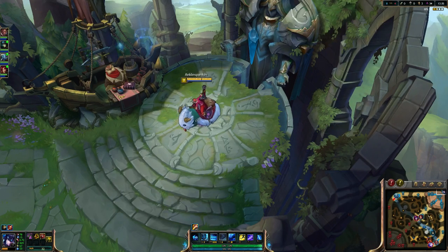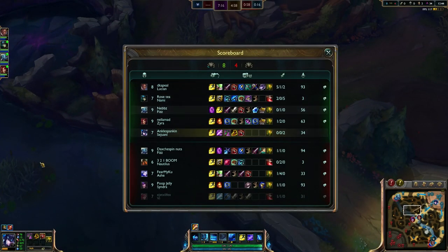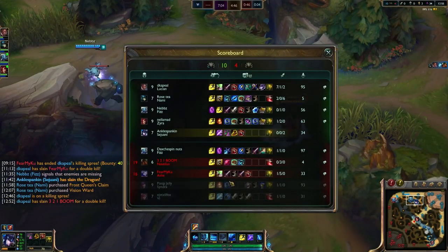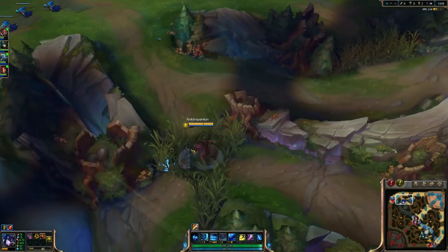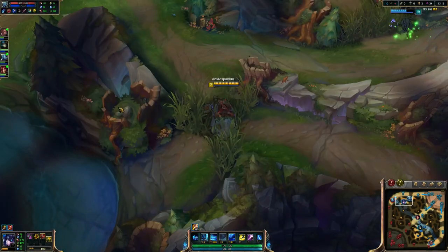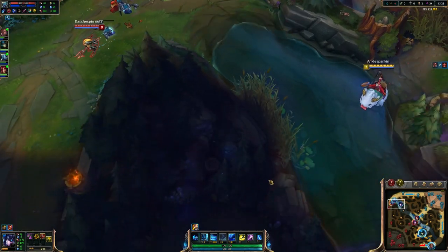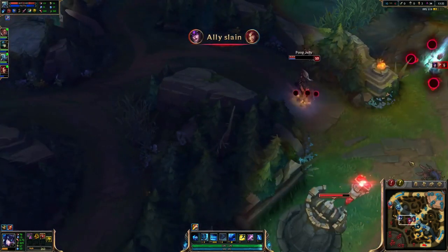I'm going to grab the mobility boots so I can be super fast. I can try and get some ganks off. Looks like Fizz - after he lost his life once he's not necessarily doing well in lane but he's not feeding. He's doing a very good job of staying in it even though he's very far down in CS at 56 to 97. After that death that set him behind, the fact that he didn't let that be the end of him is the big thing to note.